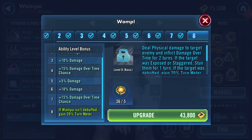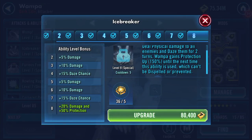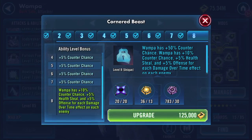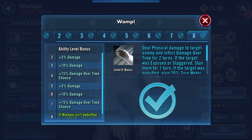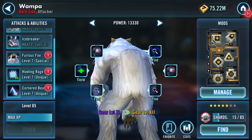Looking at the abilities: if one person is debuffed, gain 20% turn meter. Icebreaker — 20% damage and 50% protection, dispel all debuffs on Wampa, deal physical damage to all enemies and daze them for two turns. Wampa gains protection up 150% until the next time this ability is used, which can't be dispelled or prevented — that's one of the zetas. Howling Raid: while Wampa has protection up, it has 20% counter chance. I'm looking at 15 omegas which drops me to 21 — going to pop these on: Icebreaker and Howling Rage.